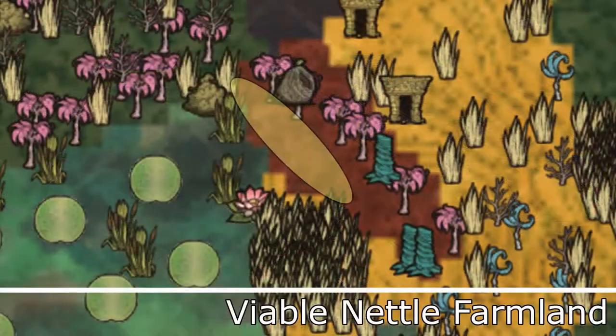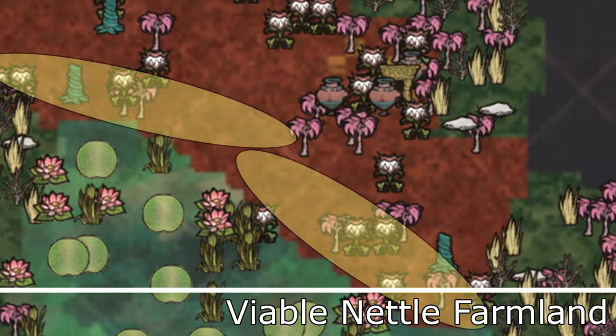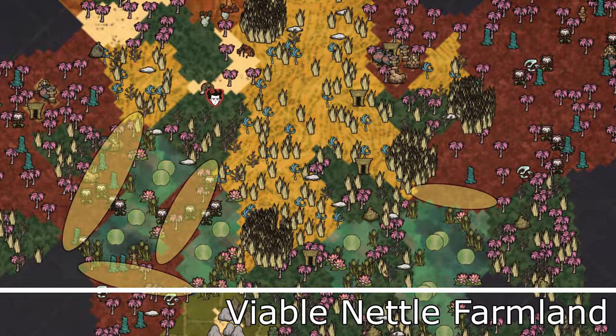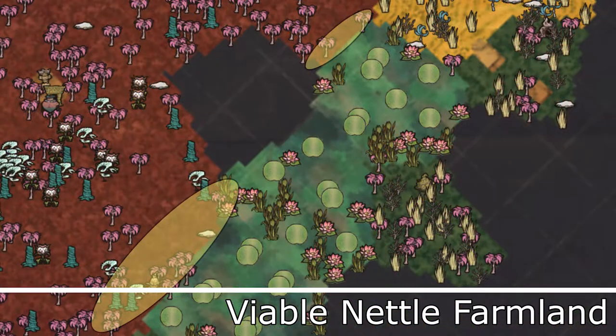This means the only place you can feasibly plant nettles is in an area of deep forest that's close to a pond. This does severely limit your options when growing, but the good news is I have yet to see a world generated without prospective nettle farmland on at least two islands. If you're lucky, you might even get it on three. I typically get one on the fifth island with the Aporkalypse calendar and one or two spots on my spawn island.